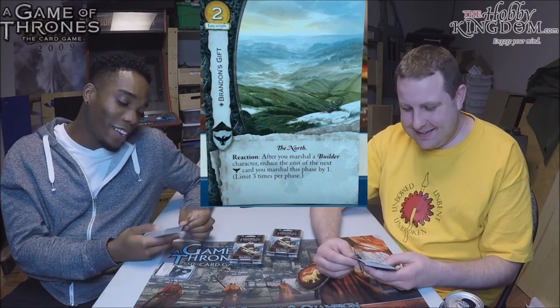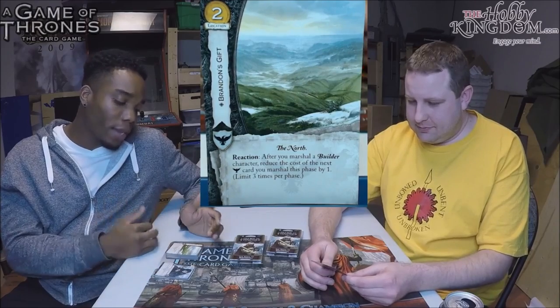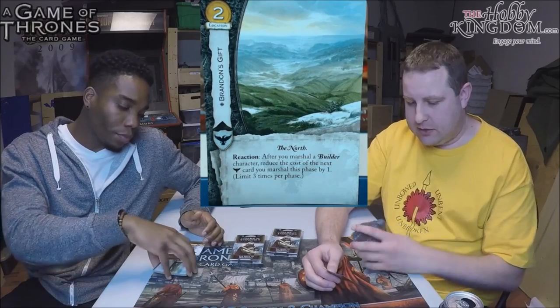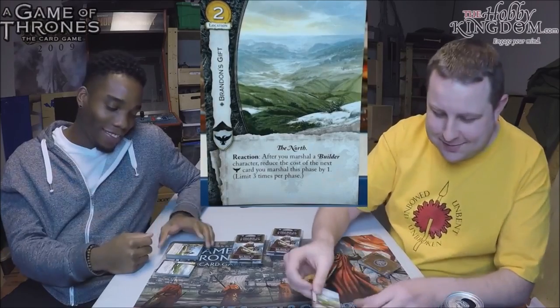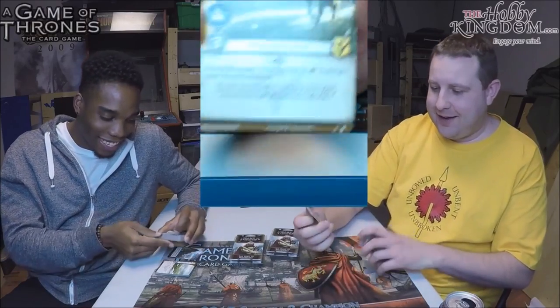It is economy in a faction hurting for economy, but Night's Watch already has some of the cheapest characters. Without enough cheap Builders, it doesn't work well. Why isn't the Unsworn Apprentice a Builder? They need to give Night's Watch more Builders and maybe a Steward or two. Right now Brandon's Gift is either a bookmark or going in the spokes of your bike for that cool sound — pure potential with no current payoff.